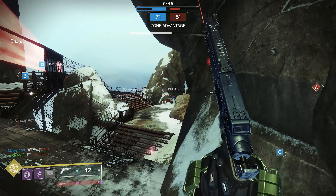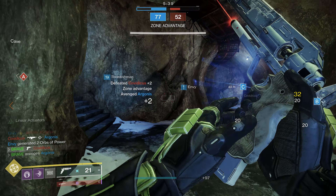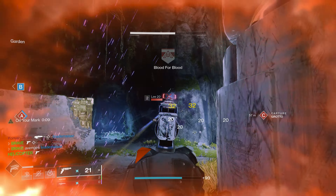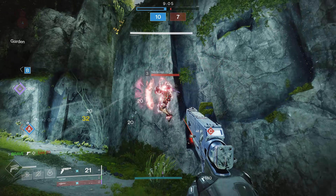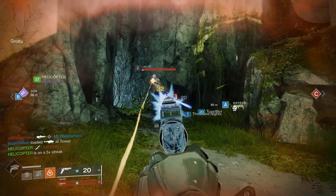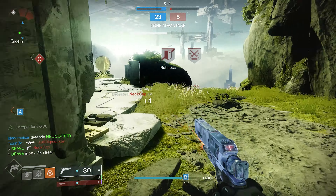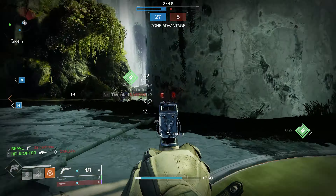The Trespasser is an exotic three-burst sidearm with the exotic perk Unrepentant — reloading after defeating a target causes the next burst to be a longer, more powerful burst. It also has the trait Be the Danger, where final blows with the Unrepentant super burst automatically reload your weapon and provide another super burst. This weapon comes with a catalyst and a masterwork granting Tunnel Vision. Unlike the original Trespasser in Destiny 1 which used special ammo, this one uses primary ammo — making it one of the most deadly and consistent sidearms in the current season.